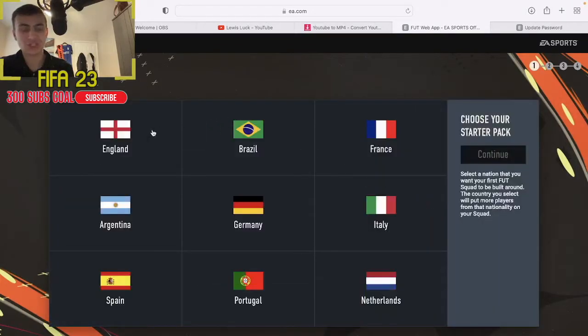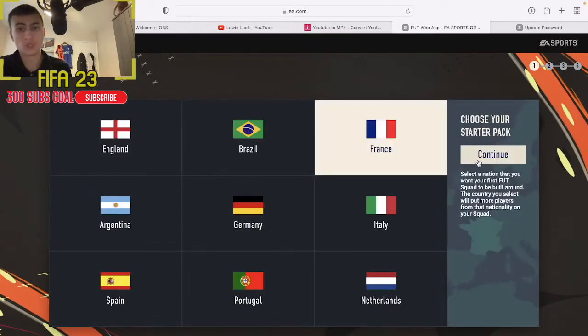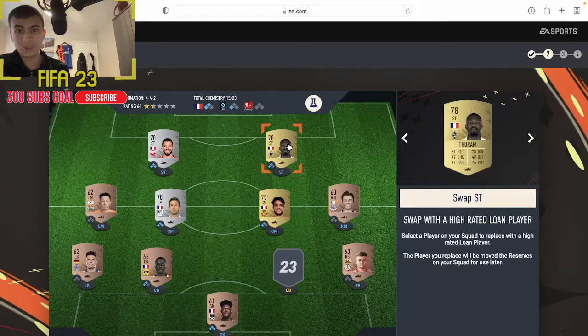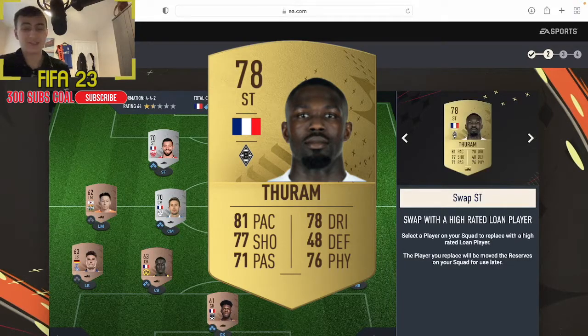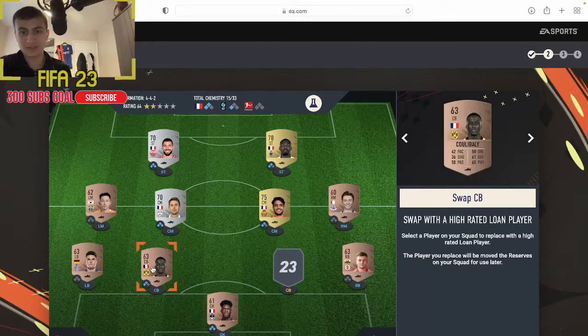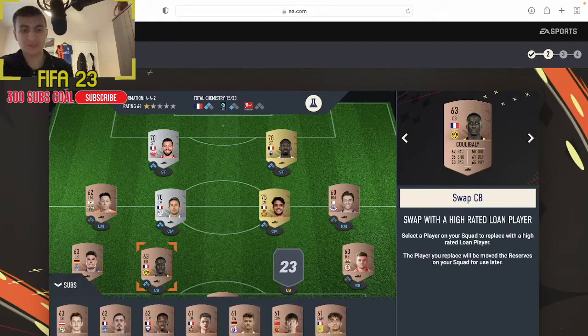Here's our welcome back page, let's get started. The starter team obviously depends on your country, so as France is probably the more dominant one we're going to choose a French starter pack. There's our team with the striker - who is that? Toram. He actually looks half decent, a well-rounded striker, probably not enough pace but decent. And this Dortmund center back - Koulibaly - not the normal Koulibaly but a bronze player.